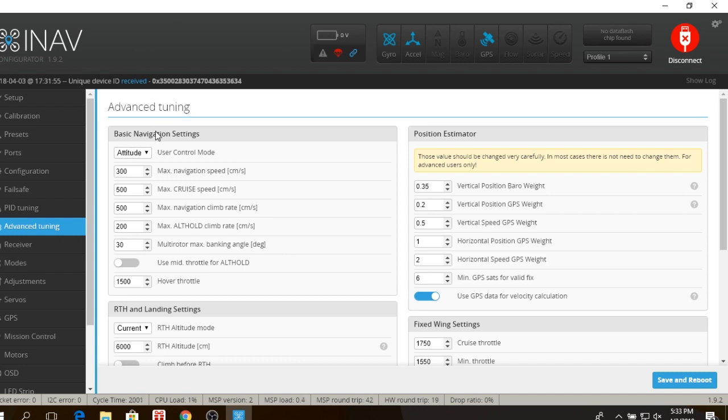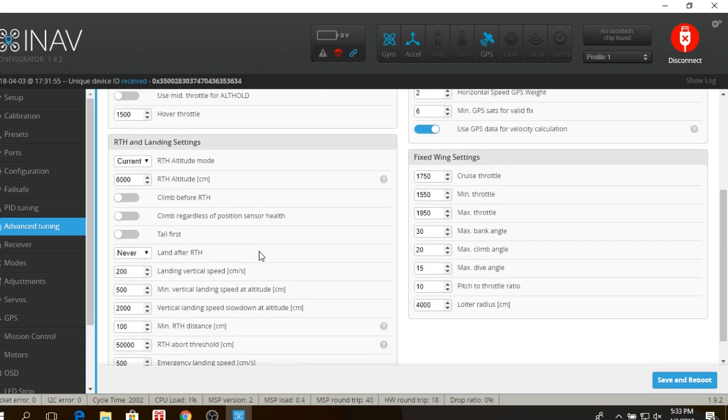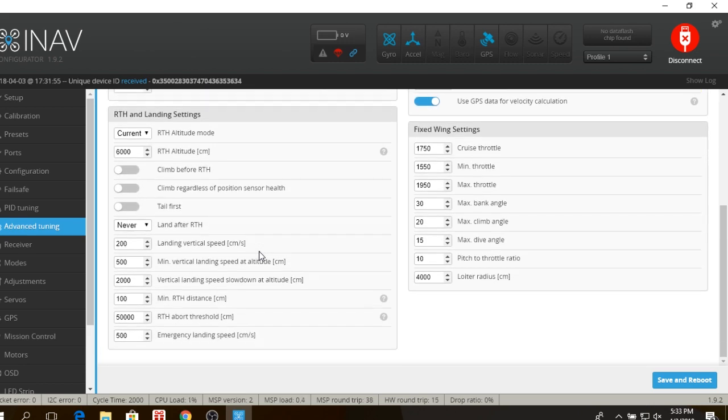Advanced Tuning: I haven't touched any of this because I think it's all for multirotors. I haven't seen any YouTube video where anybody changed any of that. Return to Home and Landing Settings is where things get a little different compared to what you might have seen — a lot of these used to be CLI commands and they've moved them over to the GUI now, which makes things easier.